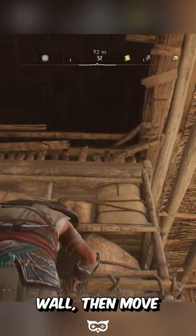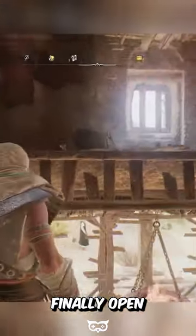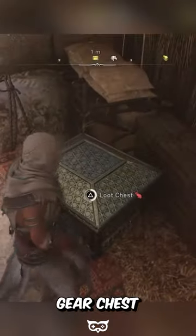Throw the oil jar at the wall to blow it up. Enter the building through the blown up wall, then move the shelves under the hole in the ceiling. Climb up and you can finally open the four markets geared chest.